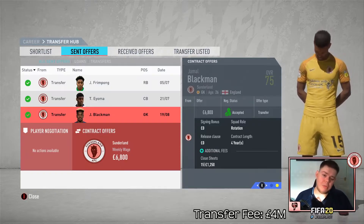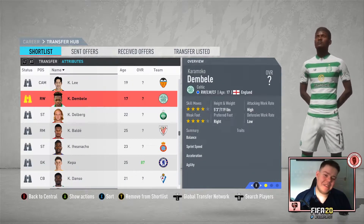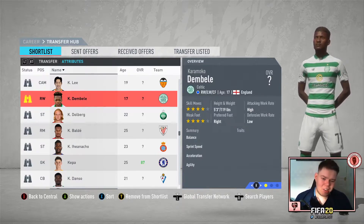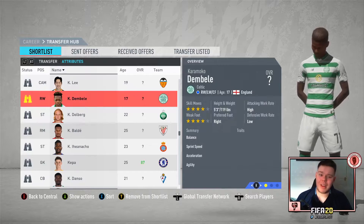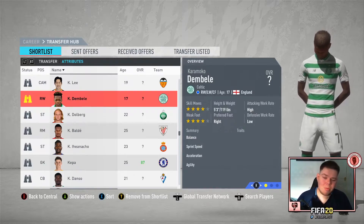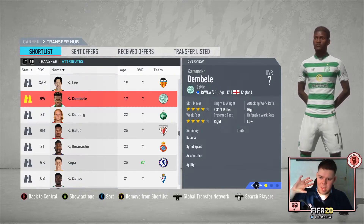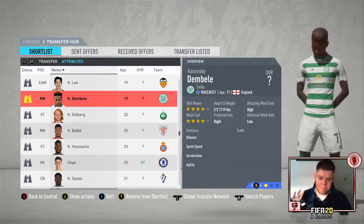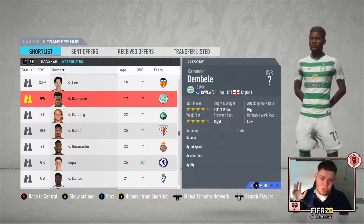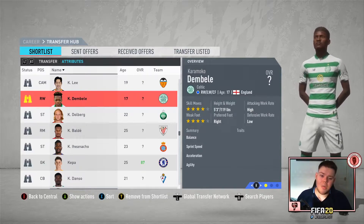Transfer target number two is Karamoko Dembele — if you know your wonderkids you'll recognise this boy. He has four-star skills, four-star weak foot, and is five foot three. He's 16 in real life but 17 on the game in season two. I'm looking at him as a replacement for Duncan Watmore, slowly rotating original players out. He's literally just a gem.